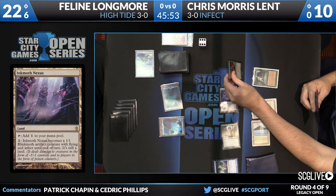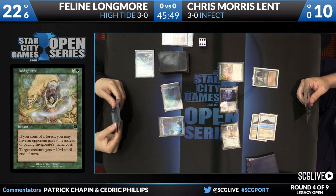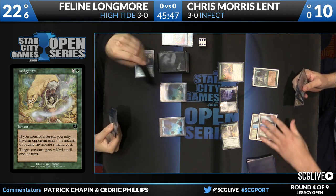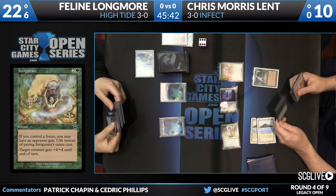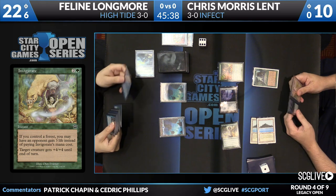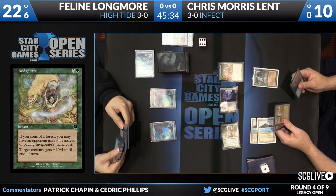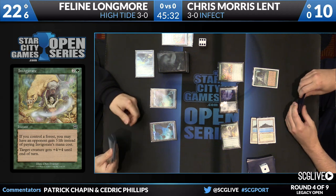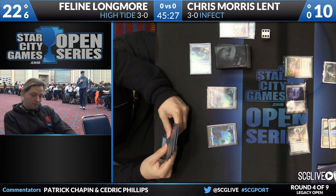I'm good with that — Chris knows he's up against High Tide. Longmore did live in the Seattle area, plays a lot of Legacy here. There's a Glistener Elf. High Tide isn't a deck that can go off very easily on turn three — it's a turn four deck. This is a challenging matchup for High Tide. The infect deck's game plan just matches up better against High Tide: it's faster and High Tide lacks meaningful interaction.